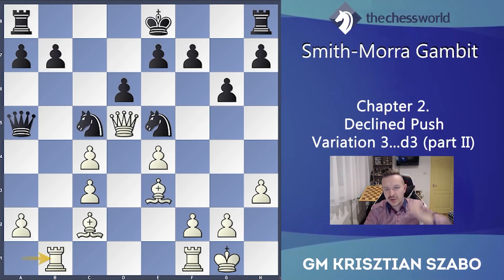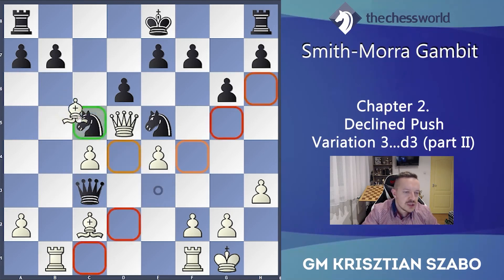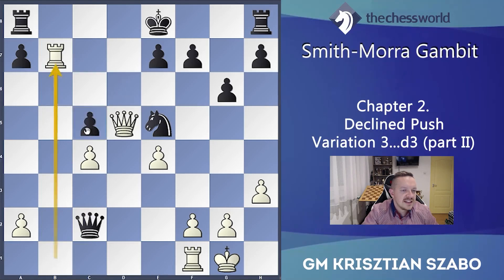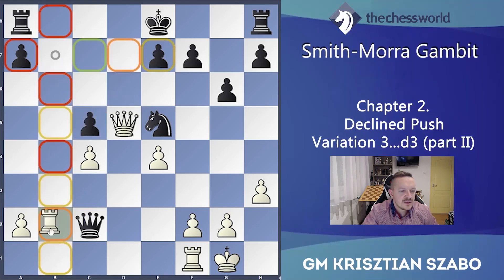How about if he would take on c3, which also seems to be good? Now we have several options: Bxc5, and Qxc2 would be a bit similar because Rxb7 is working again after dxc5, and also Rb2 seems to be pretty good.